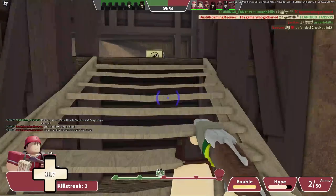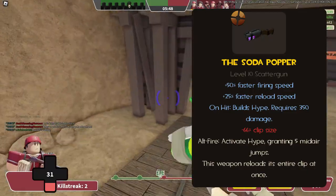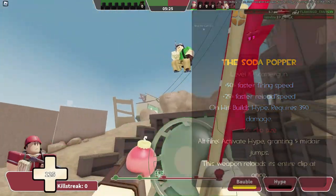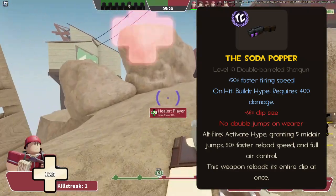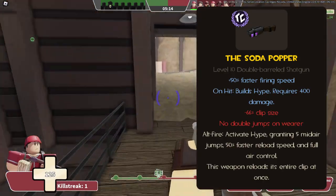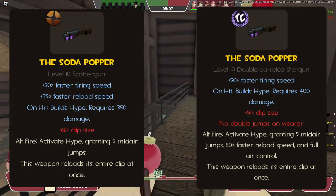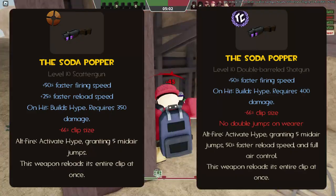Next up is the Soda Popper, under the same name in Typical Colors. In TF2, we have a 50% faster firing speed, a 25% faster reload speed, and only 2 shots in the clip. There's a special feature called Hype that requires 350 damage from any weapon to charge, and gives 5 mid-air jumps upon activation. In Typical Colors, the Hype feature needs 400 damage to charge, but grants an additional faster reload speed and full air control while active. However, it removes the 25% faster reload speed and adds a questionable no-double-jump penalty. The Soda Popper wasn't exactly overpowered, and the lack of a double jump isn't the end of the world, but why it was needed is anyone's guess.